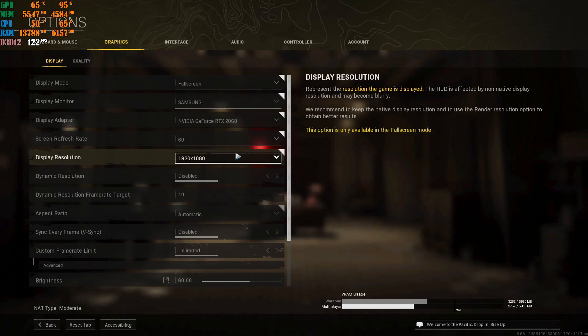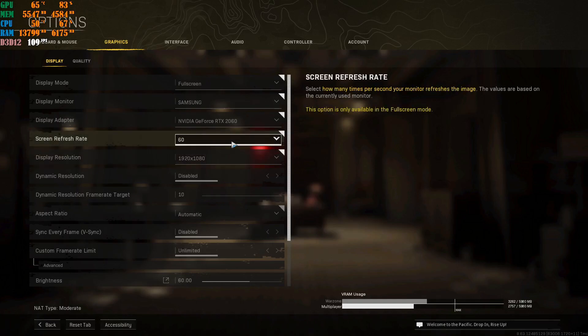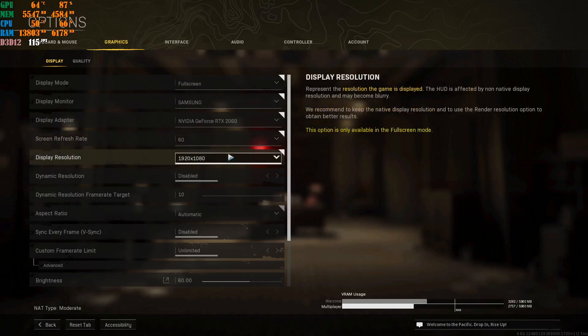So you need to jump through hoops and tweak your game settings. About 60 to 70% of people play at 1080p at 60Hz, 120Hz, or 240Hz. I do have a 4K monitor but it's not going to work for me — I'd be losing FPS. The higher you put your refresh rate and display resolution, the less frames you'll get. Even if you have a 3080 Ti or 3090, you'll still lose more FPS in this game compared to other games.